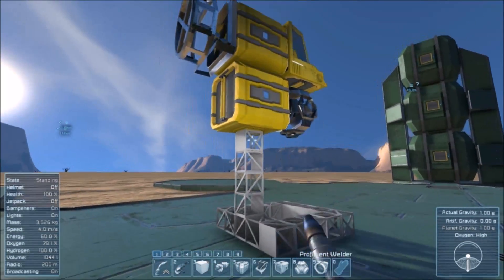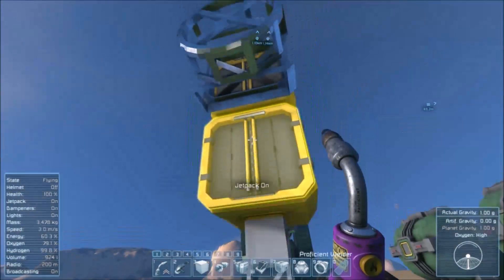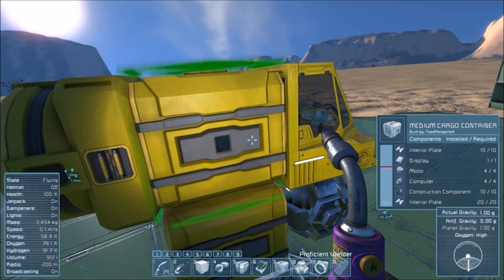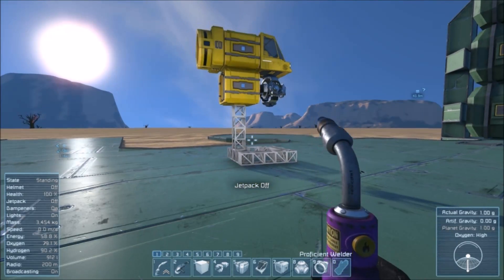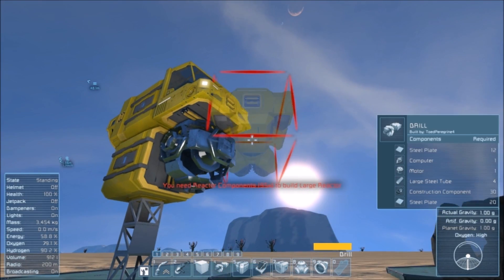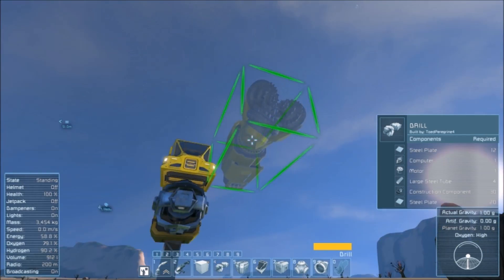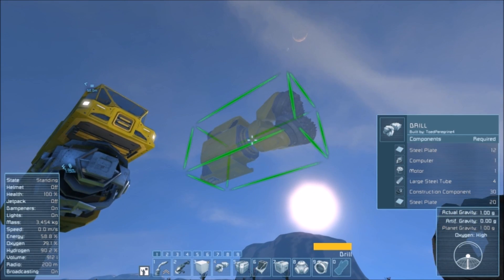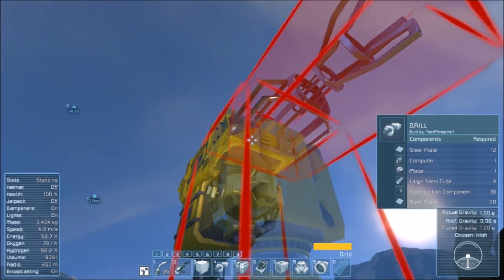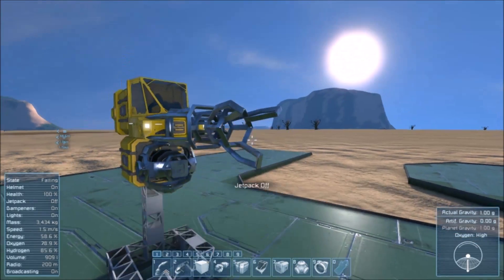I was originally going to put the drills facing downward on the bottom of this guy, but I'm not convinced that's the right approach — this thing's gotten somewhat elongated, which is not ideal. What do the ports look like on these drills? We've got one on the back and one on each side. If we do that, does that obstruct the view? No, not really. That's not too shabby then.